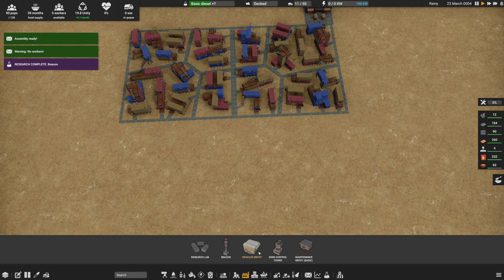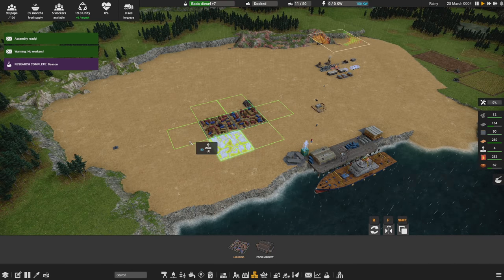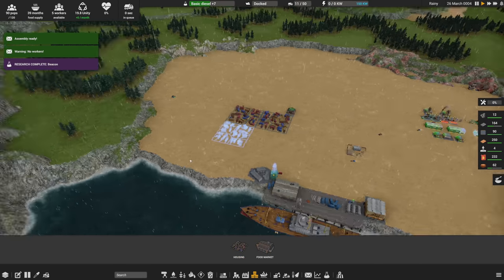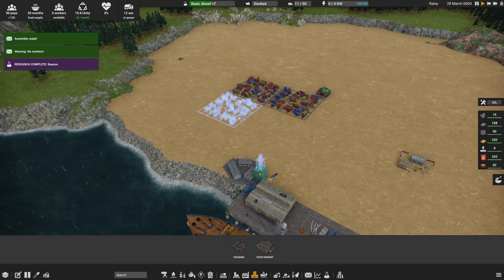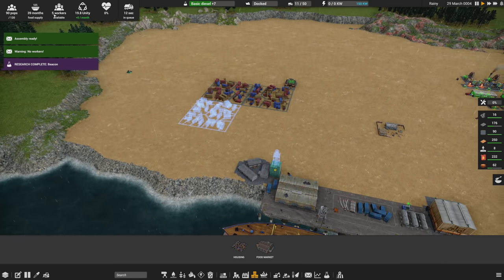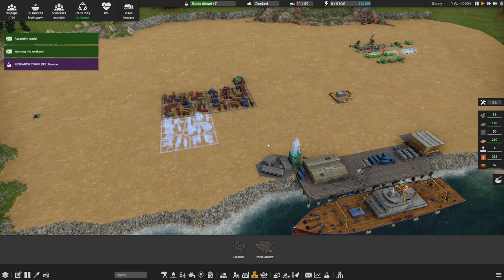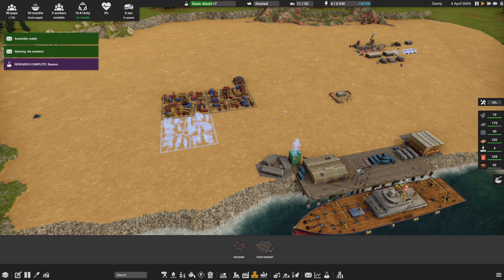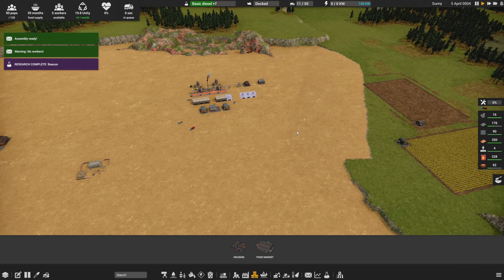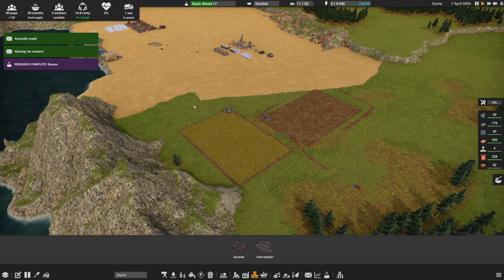We need another settlement. I'm going to put it right over here. Otherwise, if we don't do this, we'll go from a worker shortage to a housing shortage, and then we'll have homeless people, which is really going to hit our unity and we don't want that. So we'll go ahead and get another settlement placed here.